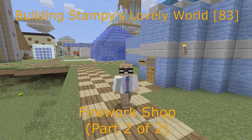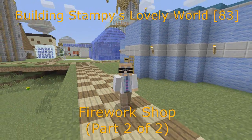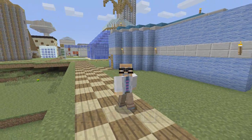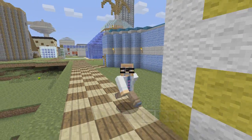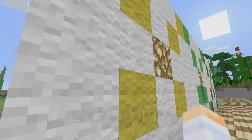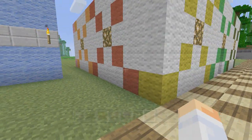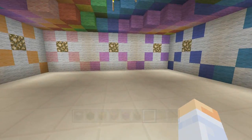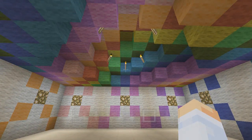Hi, this is Darman, welcome to another Minecraft let's play video. In this video series I'm showing you how to build Stampy's Lovely World. In the last video we started working on this building — the firework shop. We got the outside done but didn't really get a lot done on the inside; we kind of put the floor in but that's about it.